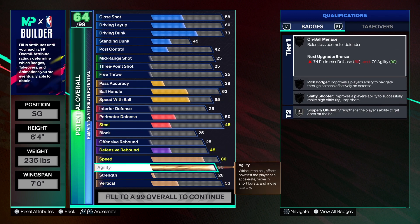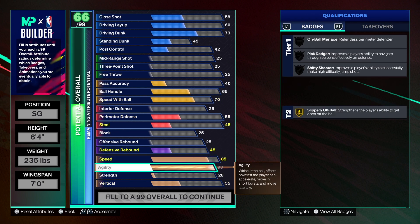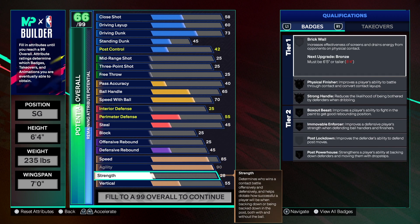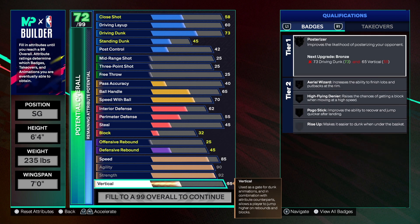Now let's get into the physicals. We're going to take the agility to 90 — I wanted it at 92 but couldn't get there because of the strength allocation. Speed you can leave at 80 or take it to 85 like I did — totally up to you. We have 90 agility, and we also have 92 strength on this build. That 92 strength allows us to get the Immovable Enforcer badge on legend.